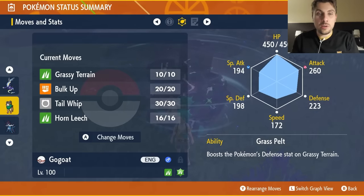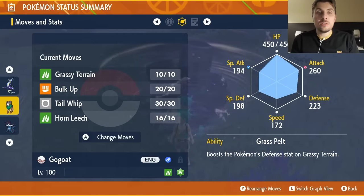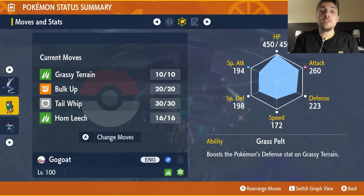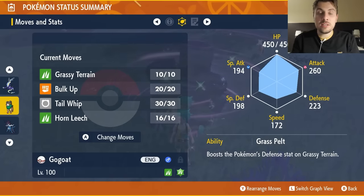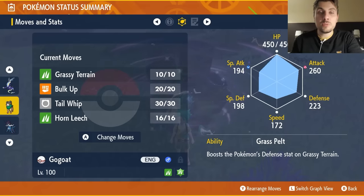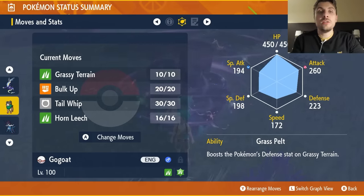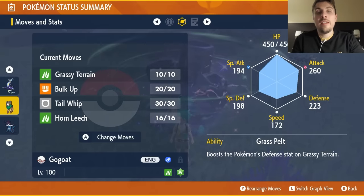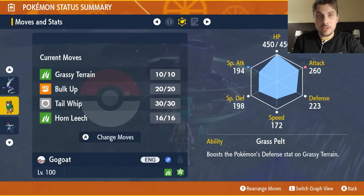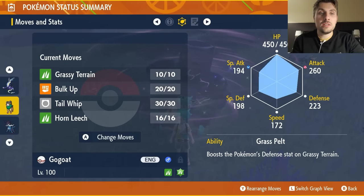The key for Gogoat is its hidden ability Grass Pelt, which gives a 50% boost to Defense while Grassy Terrain is active. With the Terrain Extender, you get eight turns of Grassy Terrain instead of five. The basic strategy is: set up Grassy Terrain on turn one, do a couple of Bulk Ups, spam Horn Leech until the shield breaks, then Bulk Up more after stat nullification and keep the terrain refreshed.